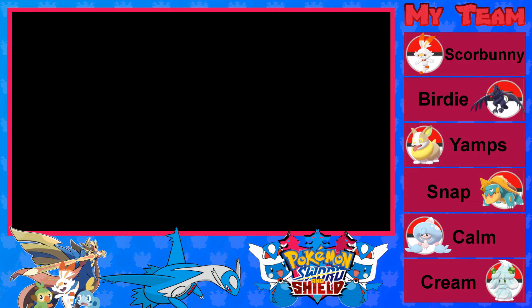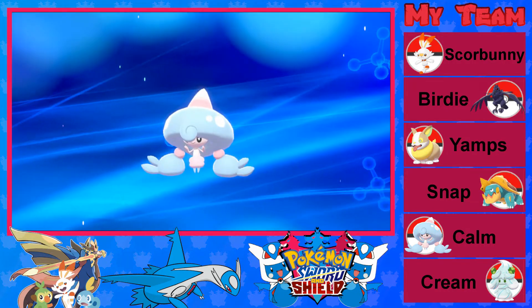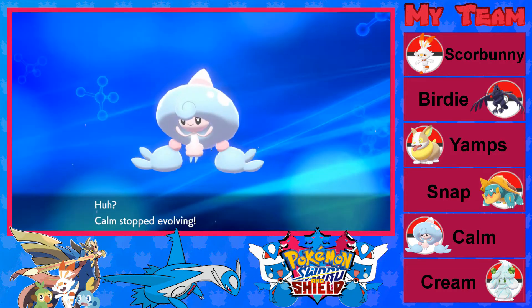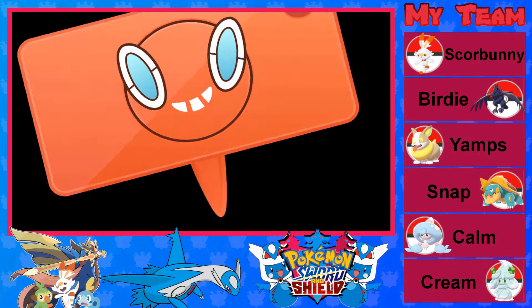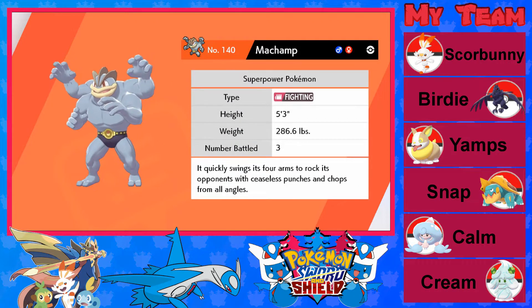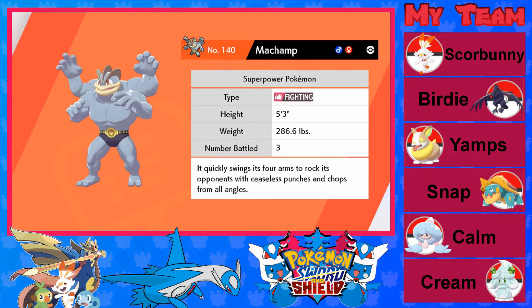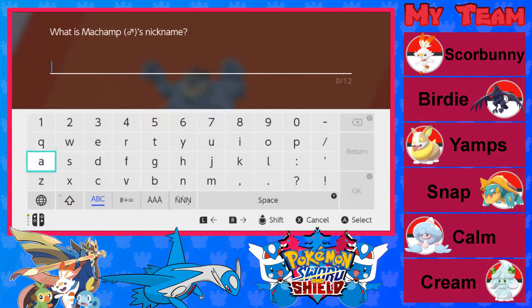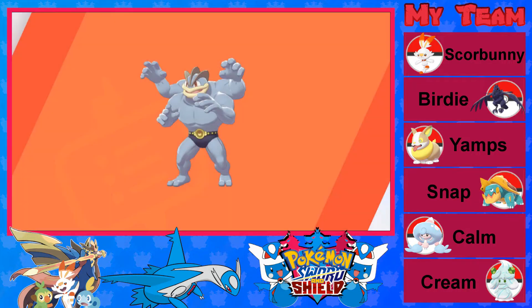Quick Balls are definitely preferred over Dusk Balls for me, but sometimes you gotta do what you gotta do. Calm, you made it this far the way you are — you really don't need to evolve. It quickly swings its forearms to rock its opponents, with ceaseless punches and chops from all angles — the Superpower Pokemon. Let's call you Angles.